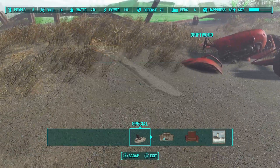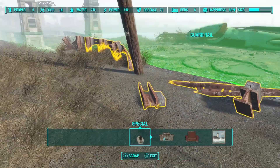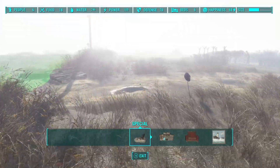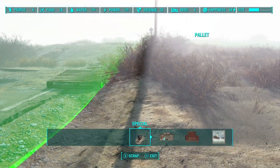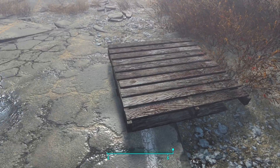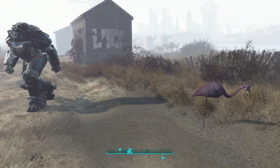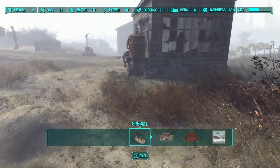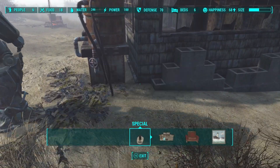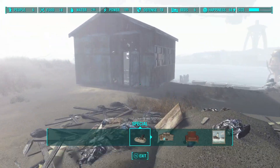This character is my good guy character — I have a bad guy character too, and I'll probably use him to do more raider-style builds with some more gory stuff. This area is kind of out of the way; it does get attacked by certain things. I use it specifically to mine water because there's such a waterfront — you can put a whole bunch of purifiers down, you can kind of see them in the distance over there.